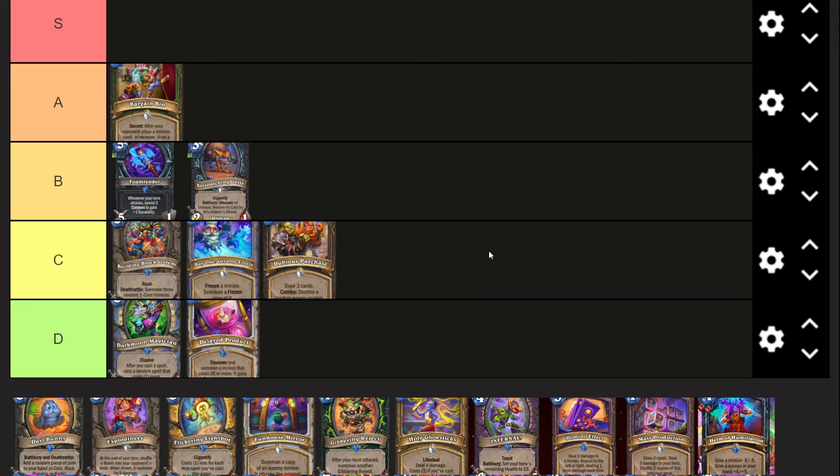Dubious Purchase I think is pretty bad - four mana, draw three cards, Combo: destroy a random enemy minion. If this were literally in any other class it would probably be an S tier card - a mage card, warlock card, hunter card, warrior card, it would be probably the best card of the entire set. But because it's a Rogue card, and Rogue already has access to way better card draw for a lot cheaper, this card just sucks. The combo doesn't really matter enough.